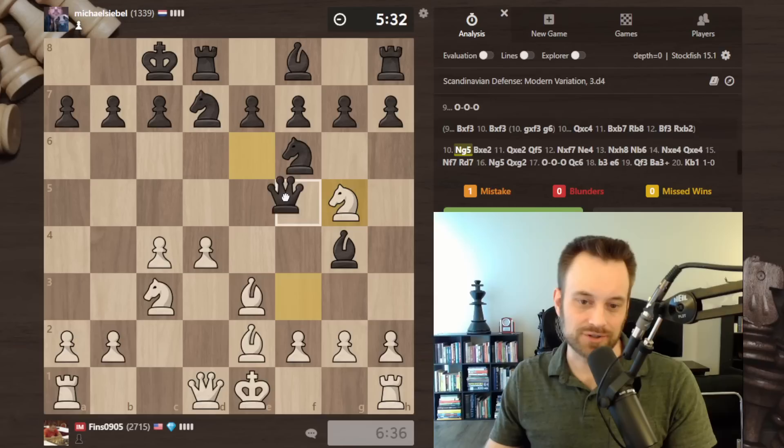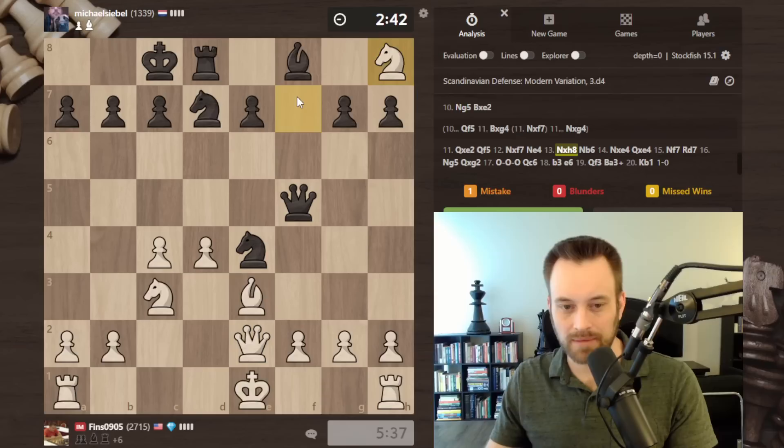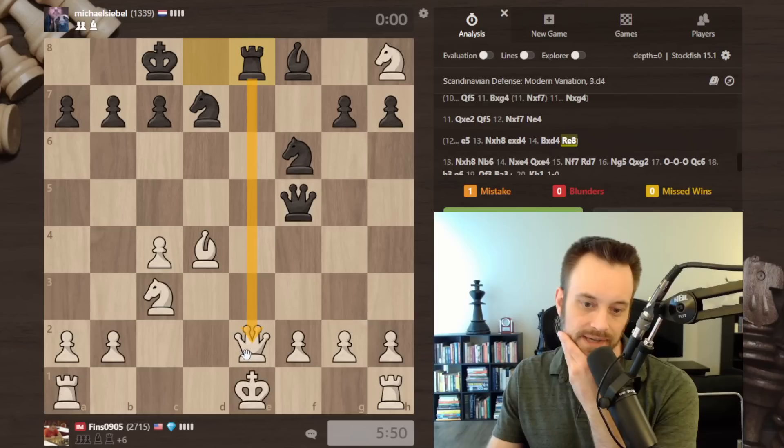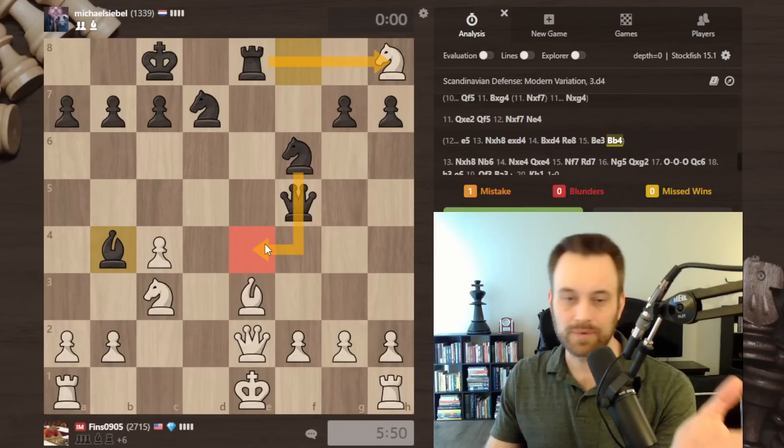After knight g5 it's just a lost position for black. Black can try to keep the bishops on board hoping I take, in which case their queen monitors f7. But I'm not going to take — I'll play like I did in the game. Later, as black you've got to try for maximum chaos: e5. If I take on h8, black takes d4 forking two pieces, bishop takes d4, maybe rook e8 defended by the knight, bishop e3, bishop b4 hitting the knight — at least black gets pretty active. Maybe knight e4 coming next — white's still winning but this is a much better chance at least.